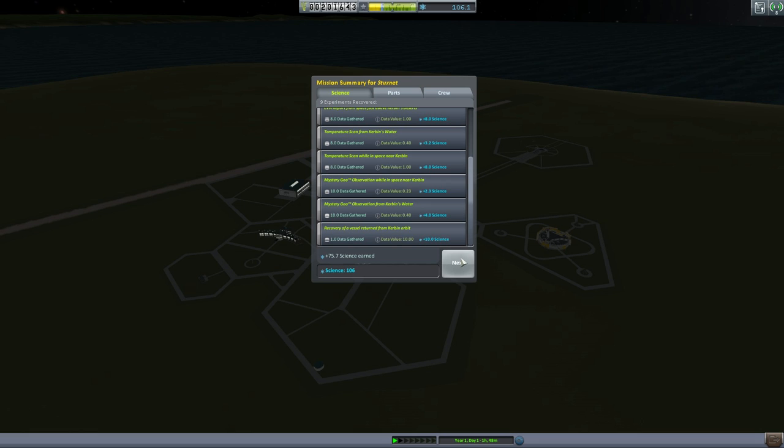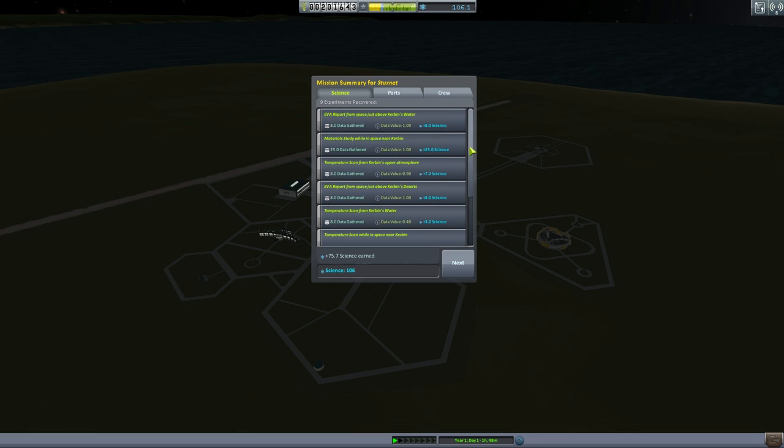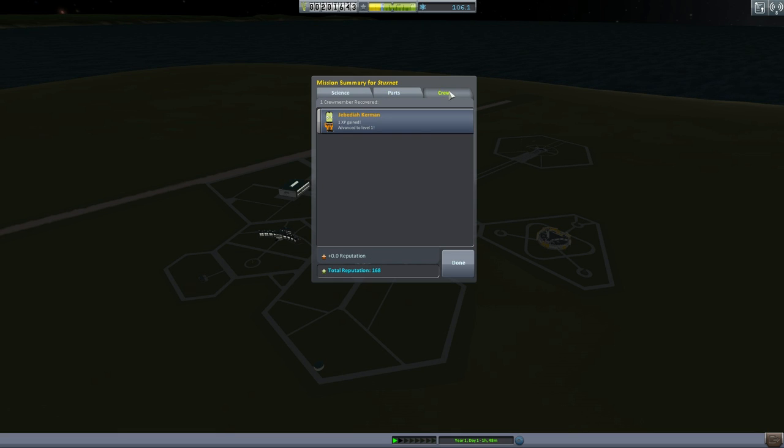We have 106 science now — that's excellent. It means we can unlock all the other nodes. We've got money — we're back up to 200,000 funds. That was a very lucrative mission. And the crew has now advanced to level one, so Jebediah gains new skills.